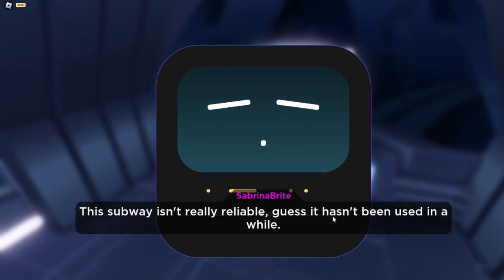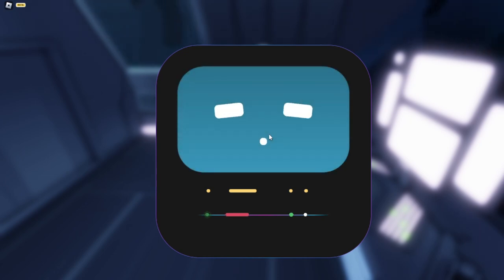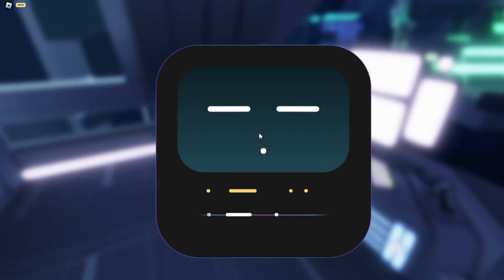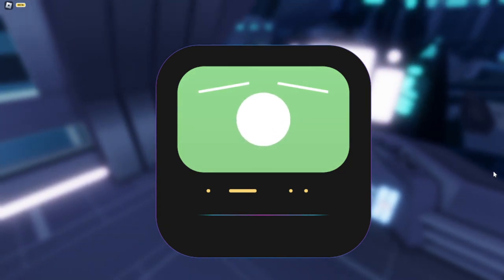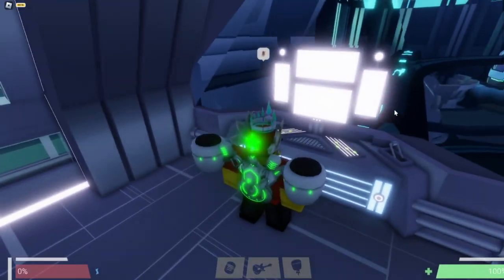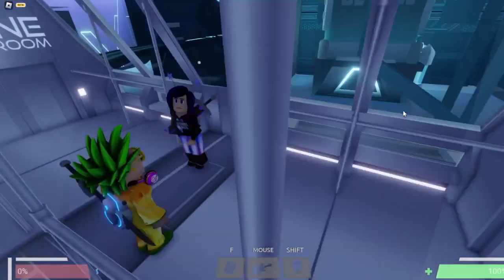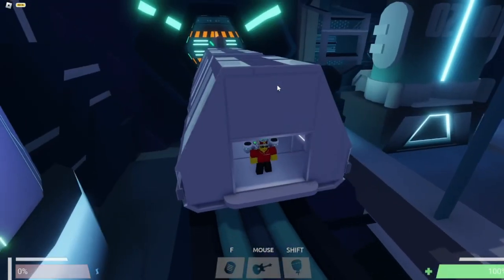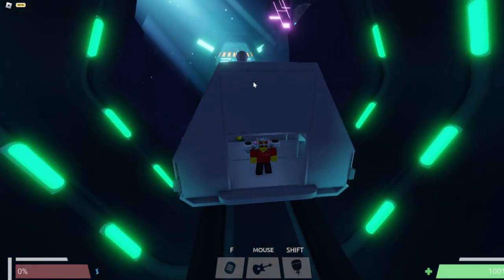Okay, I messed up but it's okay — I might die. You're just going to want to hack this terminal; if you don't, you're going to die. I think we're alive — all right, we're good. After you do that, stay in the subway for a little while. You don't want to go down there — you've got to make sure you stay in the subway and hack the robot.